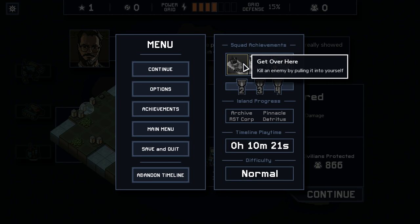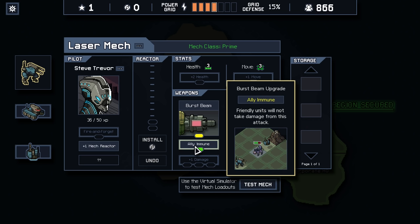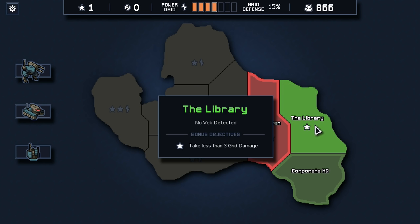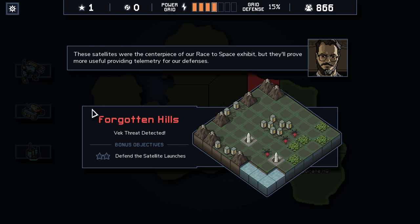Glittering sea beam is gonna be tough. This one I think we can do, but we definitely need to upgrade that mech with some HP. We could argue to take this guy instead of getting Allies Immune — take this and his mech reactor and put it in here, so he gets the extra two health. That's another option. Defend the satellite launches — they're all over it.